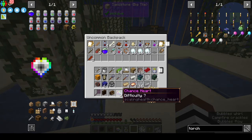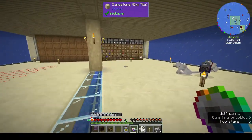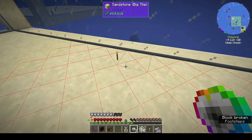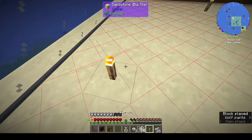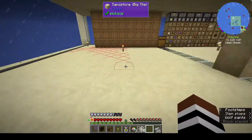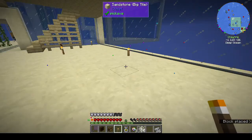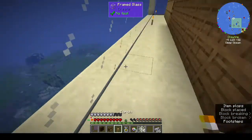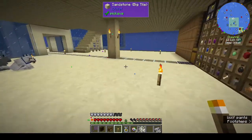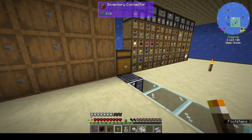I'm not sure if I should open the chance hearts because they'll either make the game more difficult or less difficult. There seems to be a lighting glitch — it's saying the area is dark but there were torches there. There seem to be a lot of lighting glitches in this pack.